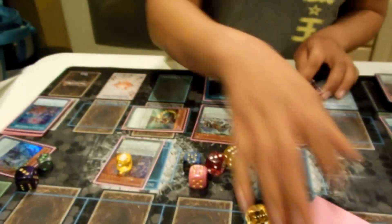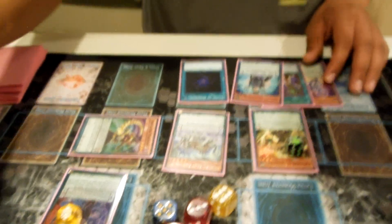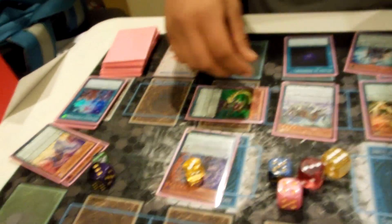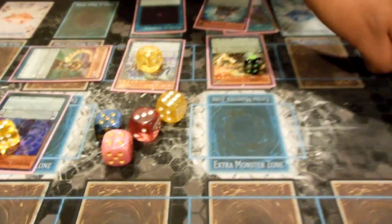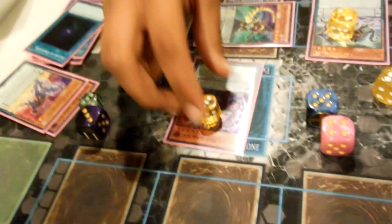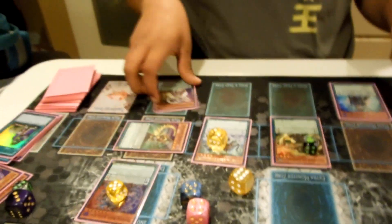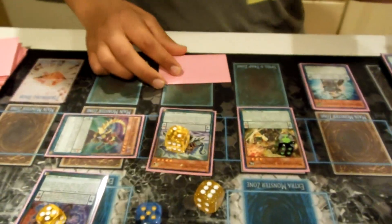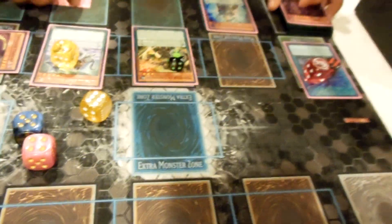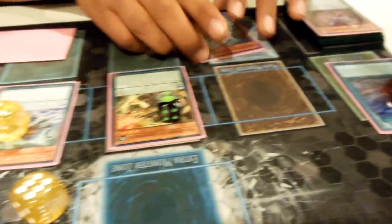Activate Allure of Darkness — draw two cards. Counters go on everything — activate Servant of Endymion, this goes to two, this goes to five. Activate Upstart Goblin — opponent gains a thousand life points and we draw a high scale. Oh wait, no it's a low scale. Never mind — that would have been insane. But next, this goes to one.